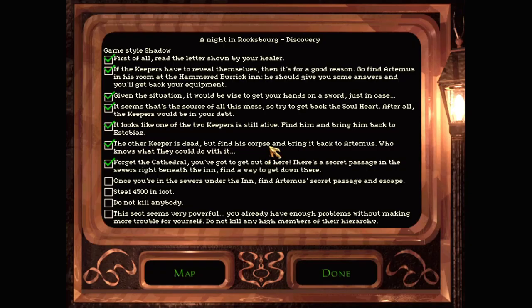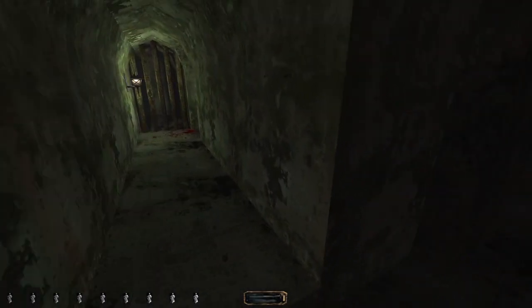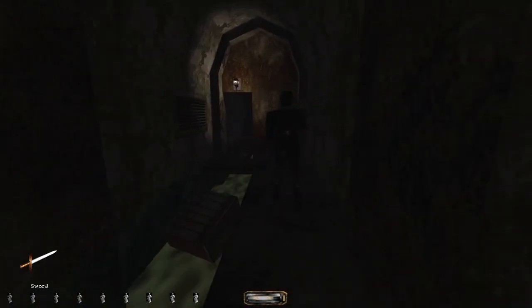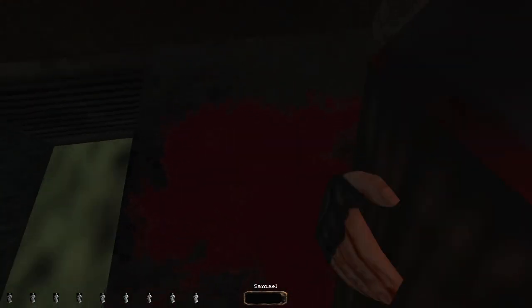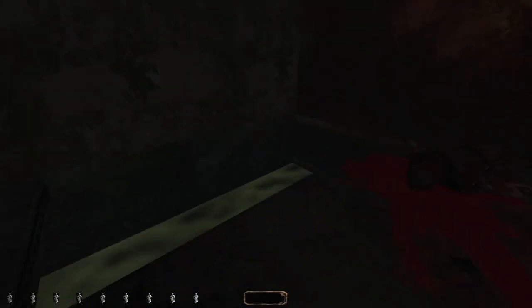So is this just the way out? Okay, this is just the way out, but I have loot to find. 700 loot to find. Well, that was some ale. Not enough. 3886 — we still need almost 700.